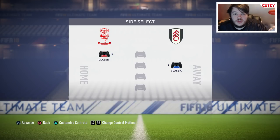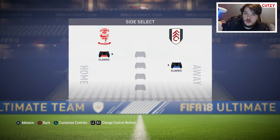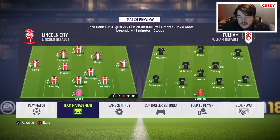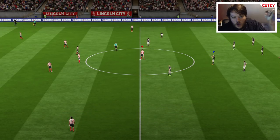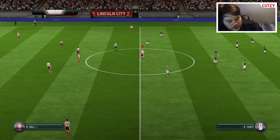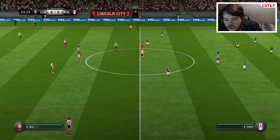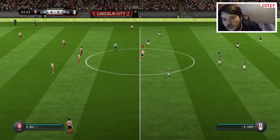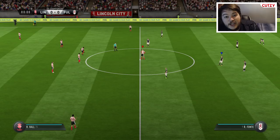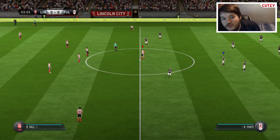So this is the solution. First controller on the team that you're managing, like always. Second controller on your opposition. Before we kick off, we have to sort out the mentality of your opposition. What I would suggest for people that play on World Class or lower — go and switch the mentality to balanced and keep it on balanced for every single team. The good thing is, once you've changed it and then disconnected your second controller, they will stay on that mentality.